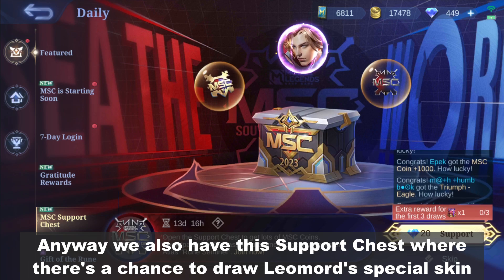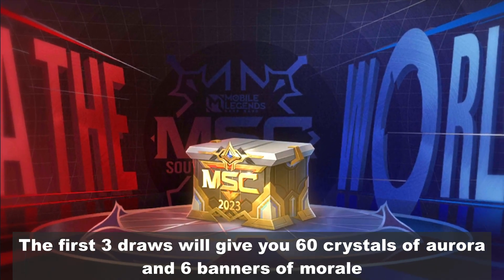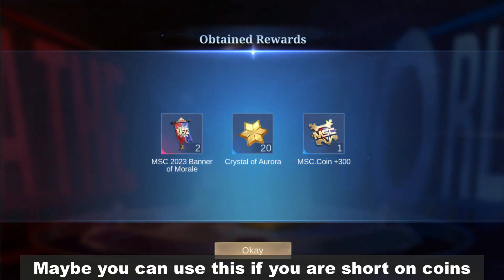We also have the support chest where there's a chance to draw Leomord's special skin. The first 3 draws will give you 60 crystals of Aurora and 6 banners of Moral. Maybe you can use this if you're short on coins.